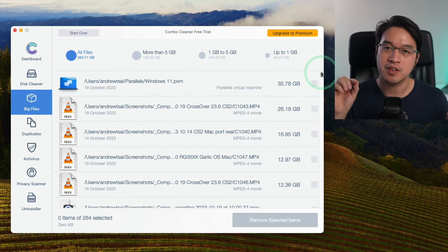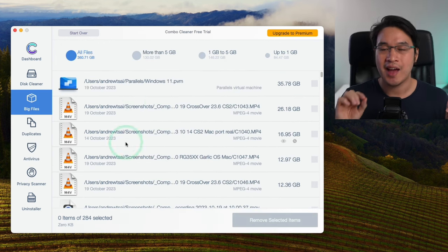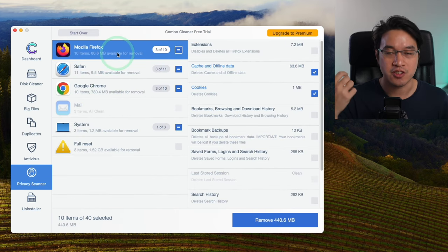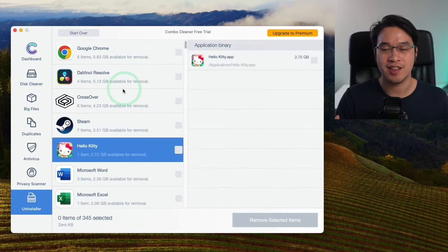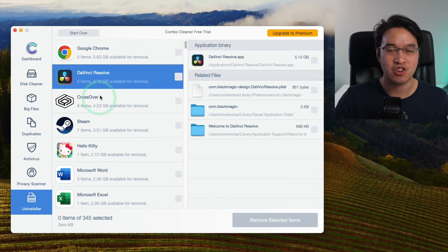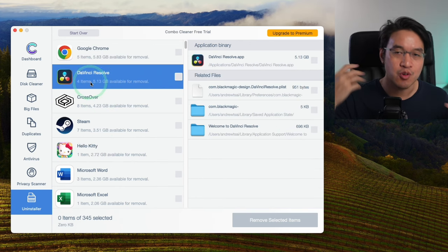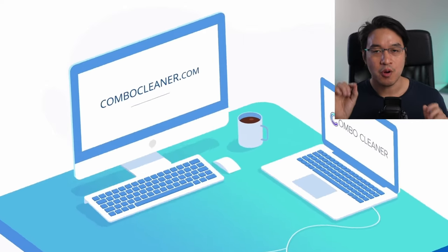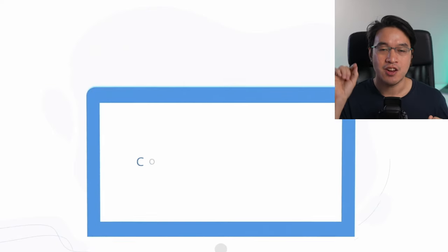Not only is Combo Cleaner a powerful anti-virus software, it can also act as a fully featured disk cleaning utility. You can remove tons of useless files from your Mac, for example duplicate photos, duplicate files. It also has a great uninstalling feature so when you remove a game or a piece of software, preference files, save games, mods, and more that are often left behind can all be removed to clean up your Mac.